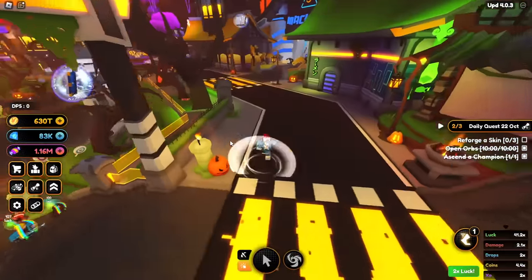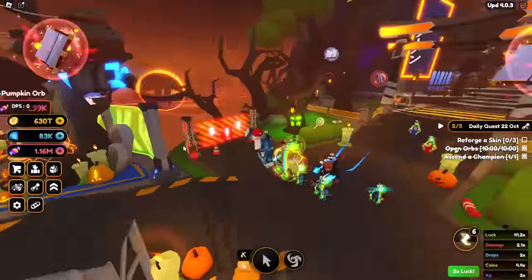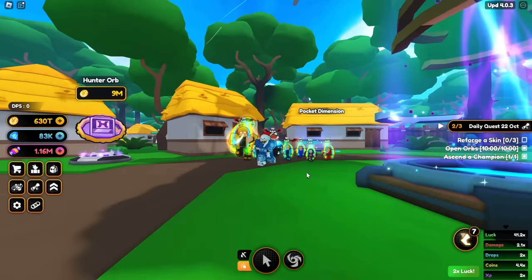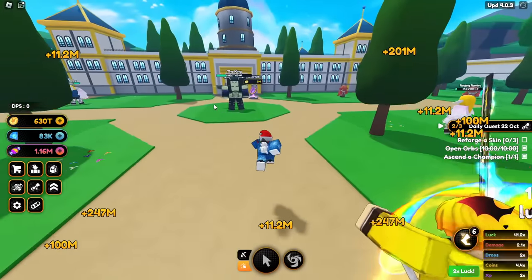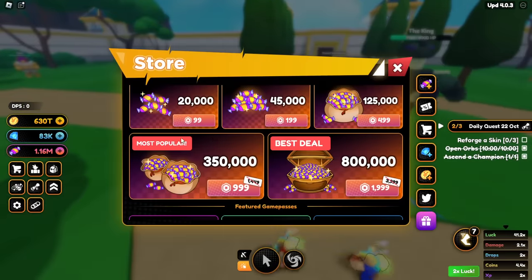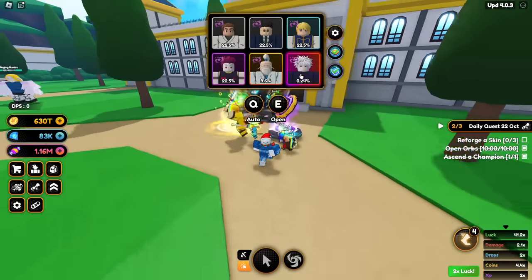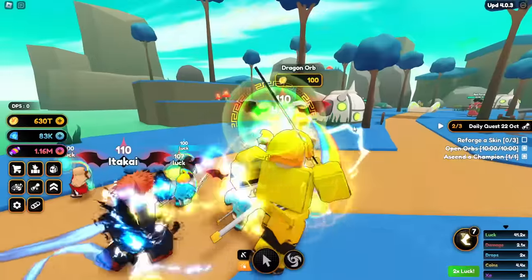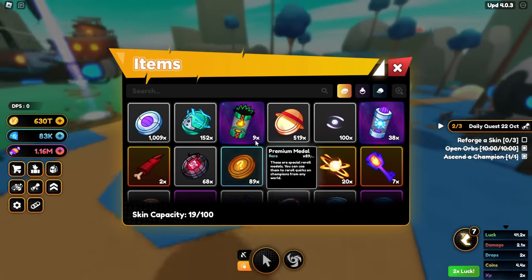During a 2x luck event I highly suggest grinding the world you really want cosmics from for ascending. I would grind the best world for the cosmic I care about most. With the Halloween event you'll probably want to use the pumpkin orb as it's likely better. When there isn't an event, you want to be at the green planet to stack up essence for the upcoming update.